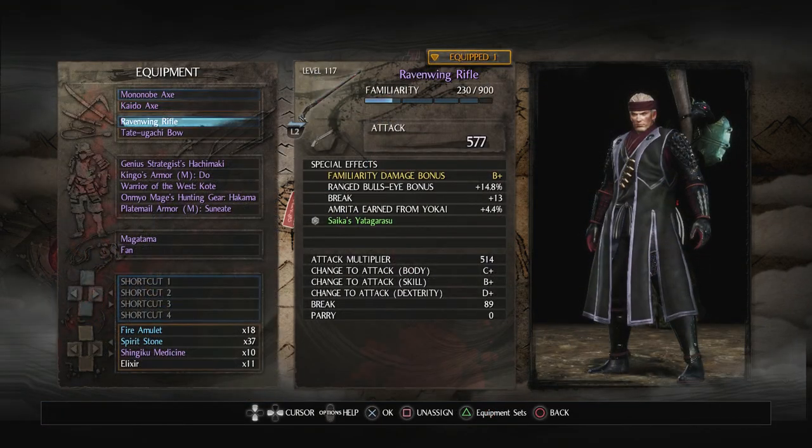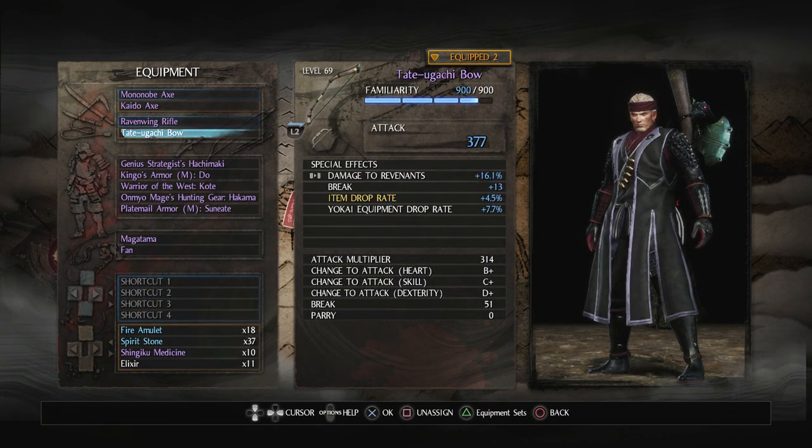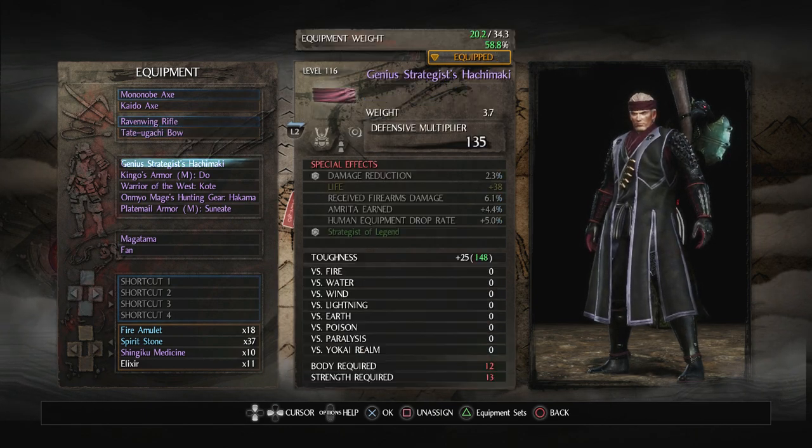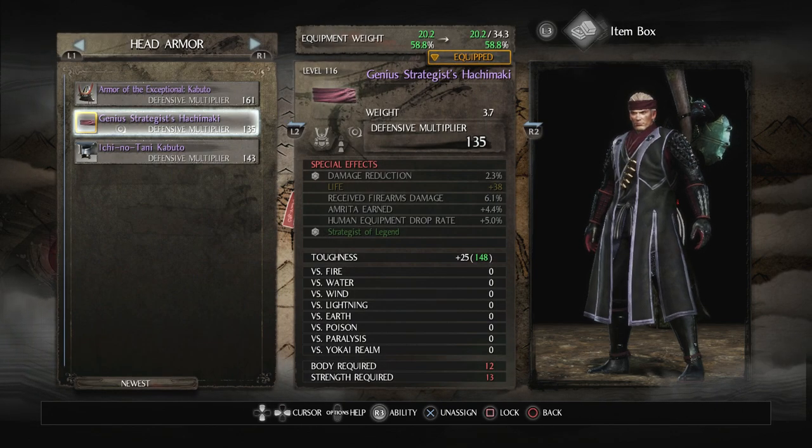For extra weapons, I'll store the Kusarigamas just in case I want them later. For ranged weapons, I'll stick with the gun and the bow — I think I'll lean more on the gun.